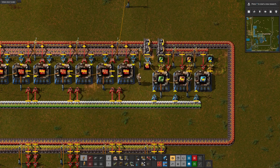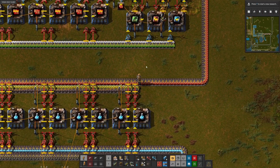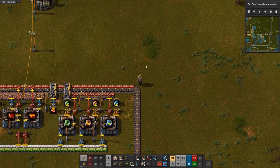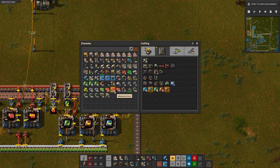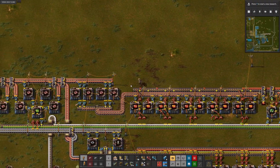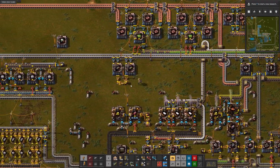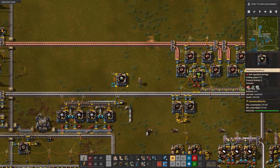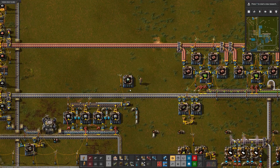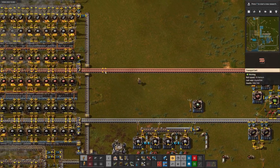Do we have 500? No. But we will be there shortly, especially if we run around here and just grab all these. Do we have 500 now? Yes, we do. Red circuits go in. And then we can get the next set.